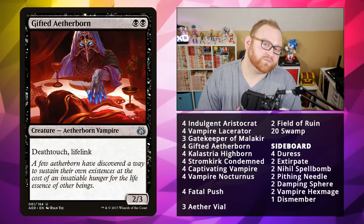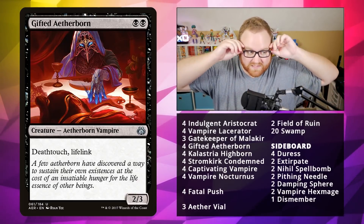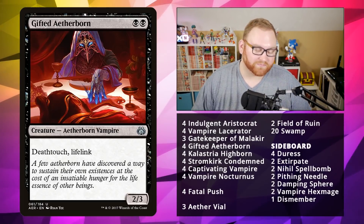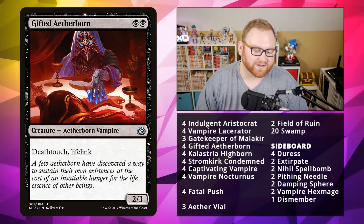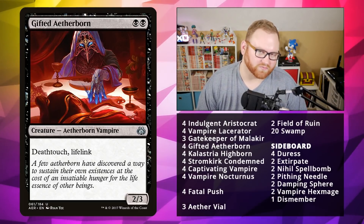Next up, we've got Gifted Aetherborn — a 2-mana 2/3 from Aether Revolt, a Deathtouch Lifelinker. Very simple and straightforward, but very powerful in this Vampire list. Deathtouch Lifelink is pretty amazing on top of this card. We wish it had flying, but it's not Vampire Nighthawk — it's just a Gifted Aetherborn.